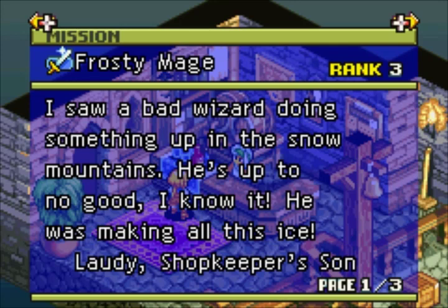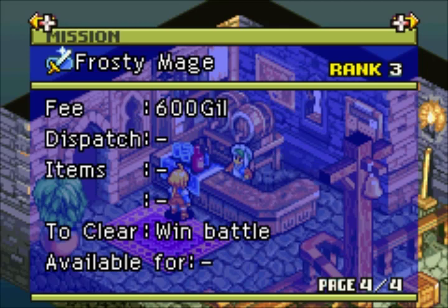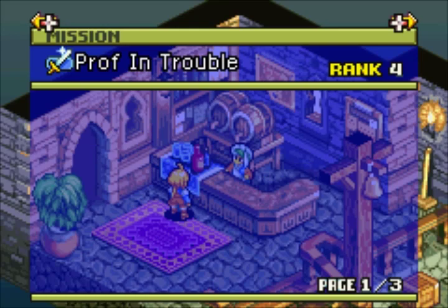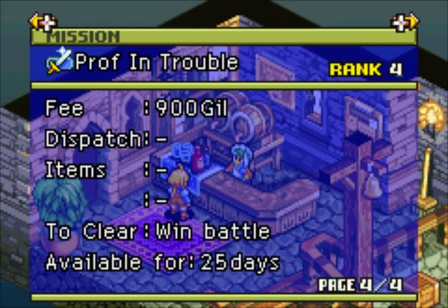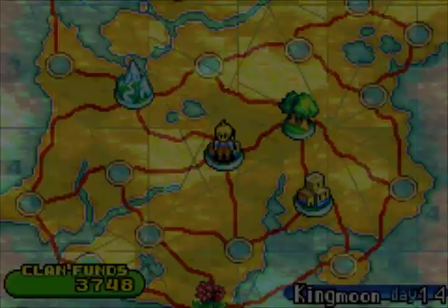There's no timeline on the Frosty Mage mission. There's also a Professor in Trouble mission — that's rank four, which might be a bit tough for us. I'll pick it up since there's no limit, but we're probably not doing that one for a while. Oh, it's only available for 25 days though. And our main story mission is here too — we're not doing that one quite yet. I guess we're heading up to the mountains then.